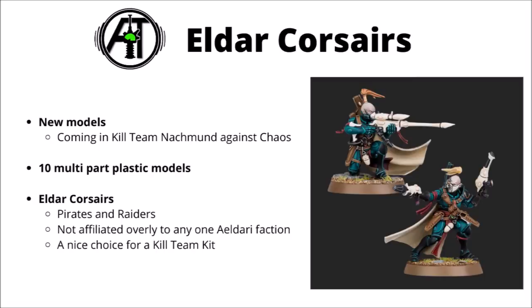It really does look like they're getting another very nice new Kill Team kit. Eldar Corsairs are the pirates and raiders that aren't directly affiliated with either the Craft Worlds or with Drukhari, and I think they're a very cool choice to represent in a Kill Team kit. Lots of people do love their Forge World range, but I'm not sure Games Workshop has enough willpower to make them into a full faction, though they could do a lot of justice to them in a single kit.